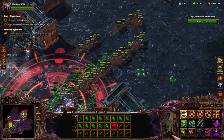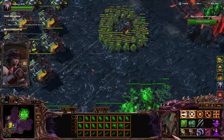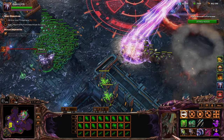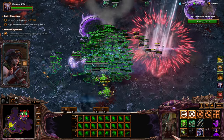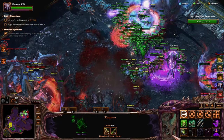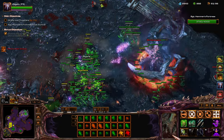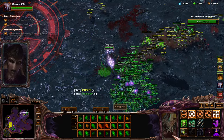Let's go. All my Overlords died — wait, they might now. No detection. Ally is there. My Roaches got Scourged. Zagara — Baneling barrage! Move away. There we go. GG.